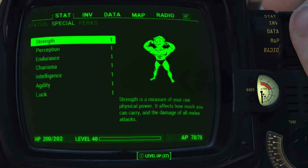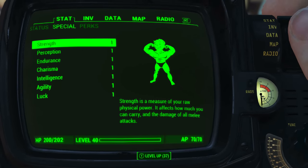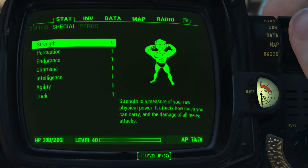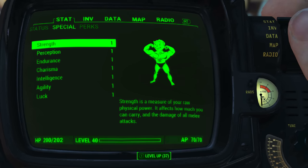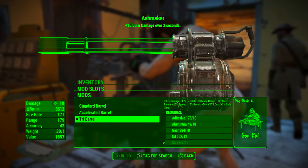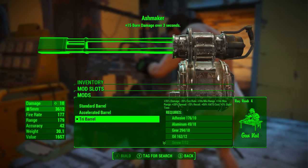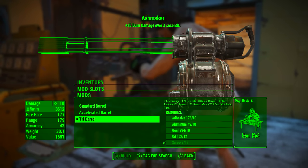Before modding out the weapon and looking at its base stats, I have reduced all my character's special attribute stats to one. I also have no bobblehead perk or magazine effects applied to my character. What this means is we will be seeing the absolute minimum base stats of the weapon. You can mod your weapon out however you like, but for this particular mod set I'm going for versatility, practicality and longevity.